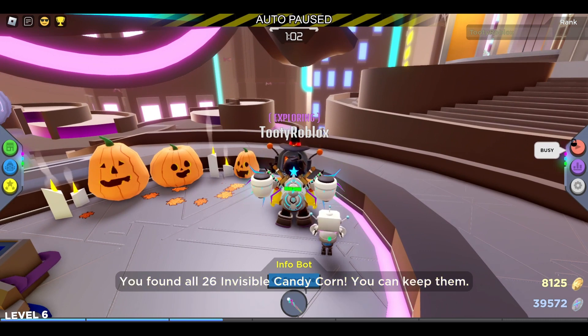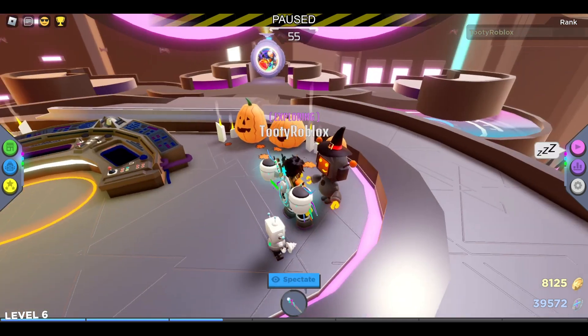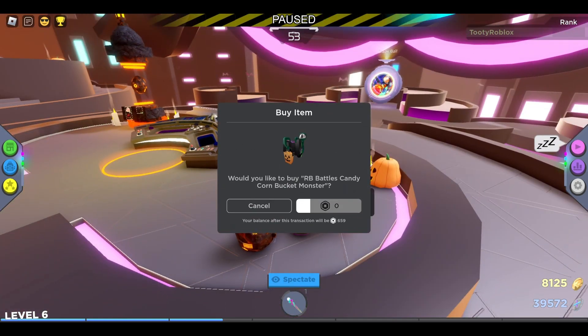You found all 26 invisible candy corn — you can keep them here. Have this candy corn bucket to help you hold it all, and a Halloween egg for your trouble. Oh, a Halloween egg — that's like the Robux egg right over there. Would you like to buy the RB Battles candy corn bucket monster?